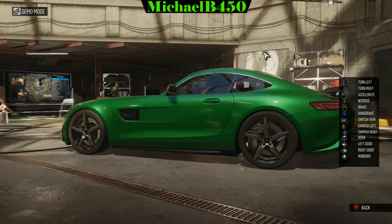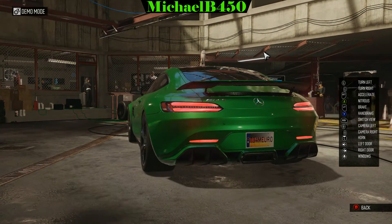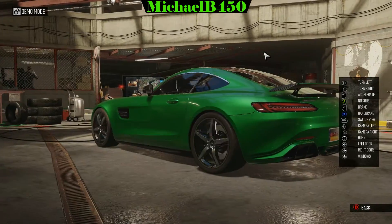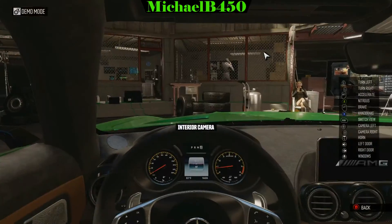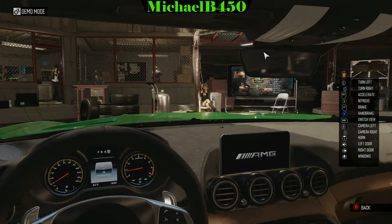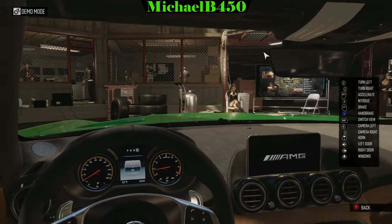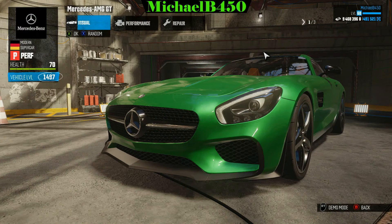The tail lights also look more vibrant and the body color becomes a lot more vibrant overall, which looks a lot cooler. Going to the interior, the gauges also get an increase in color and the interior leather also changes color as well.